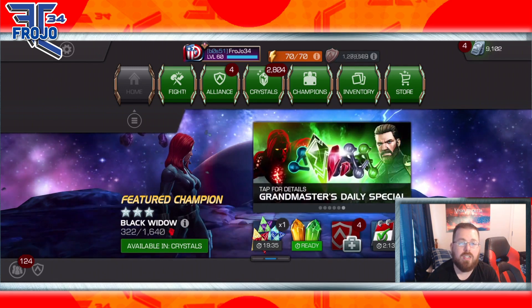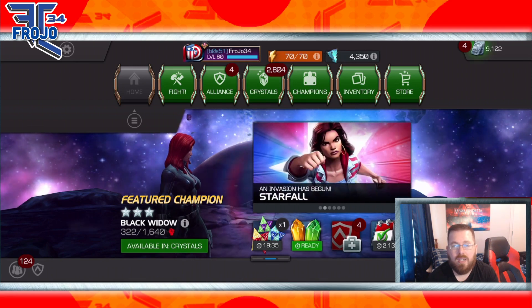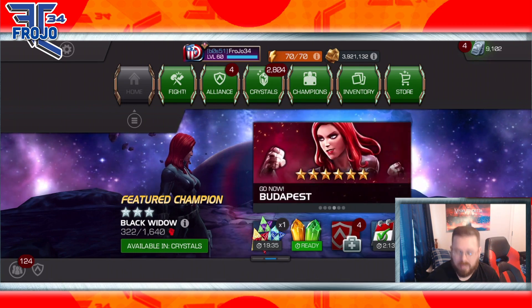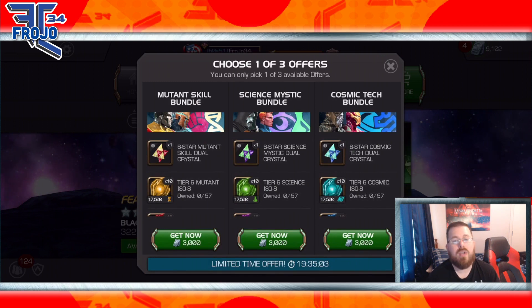Everyone's account is going to be different, so if you're interested in getting this, it's going to be dependent on which bundle you get. First up we have the Mutant/Skill bundle — if you're trying to go for Agon or someone specific, you might want that one. If you're looking for Dr. Doom or Human Torch, you might go for Science and Mystic. And if you're looking for a cosmic character like Ghost, Corvus, or Cosmic Ghost Rider, you'd go with the cosmic bundle.